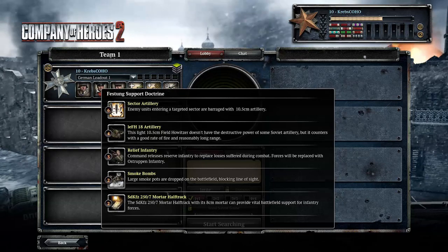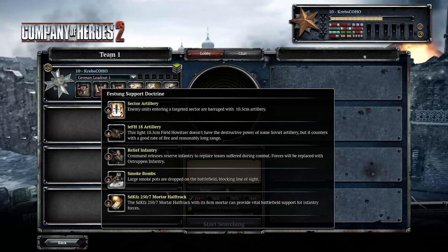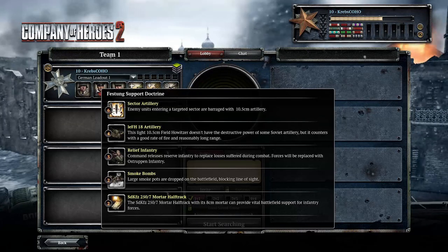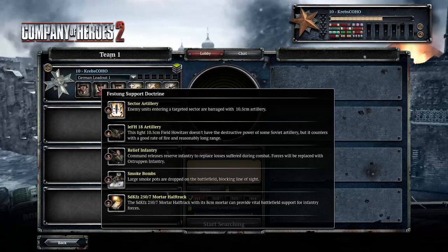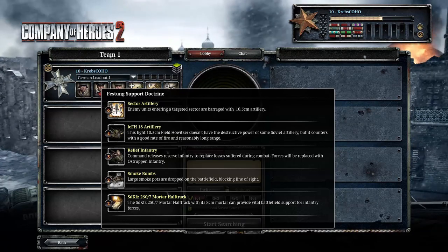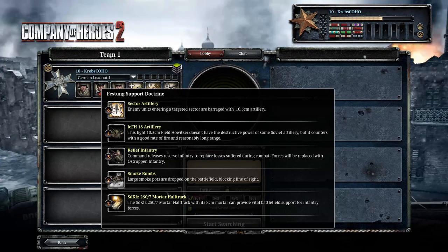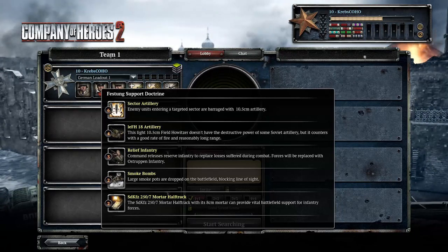There's also Relief Infantry that you can get from it, and this is where the Zombie Strategy actually comes from. I'm going to jump up to the second tier as soon as possible and spam out pioneers initially, because I'm hoping that if the strategy works, I'm going to get zombie pioneers turned into Osttruppen infantry here with the Relief Infantry ability. There's also access to howitzers, which is absolutely amazing. It's not that strong, it even says so in the title, but towards the end of the game it's good at finishing off opponents and it's only 600 manpower.